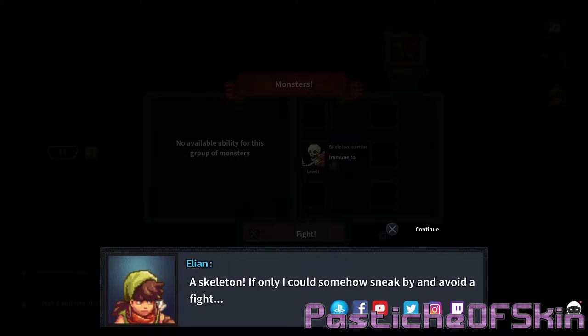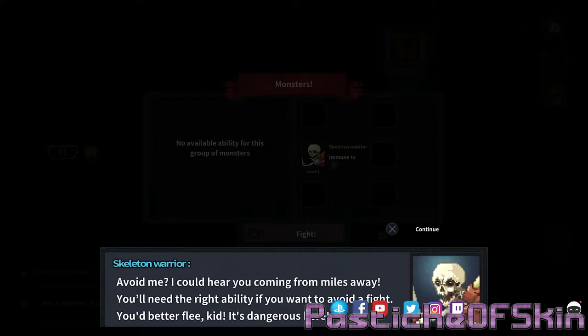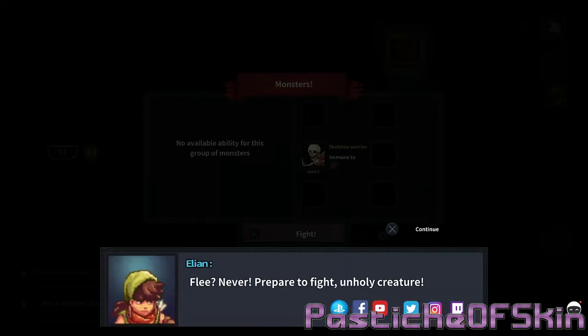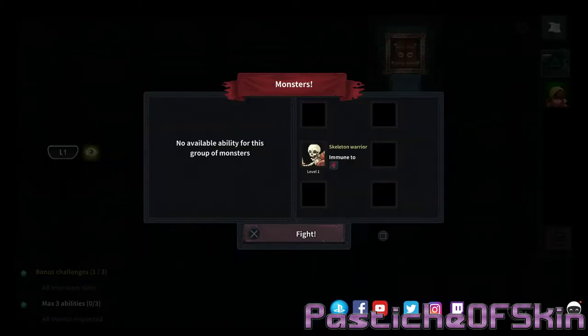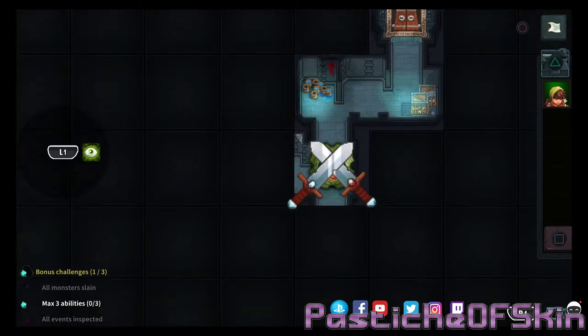"I'm a skeleton. If only I could somehow sneak by and avoid a fight." "Avoid me? You can hear you're coming from miles away. You need the right ability if you want to avoid a fight. You'd better flee, kid. It's dangerous here." "Never. Prepare to fight, unholy creature!" "Oh my bone, he's charging at me!" Okay, so no special abilities for fighting him. Let's get into combat!